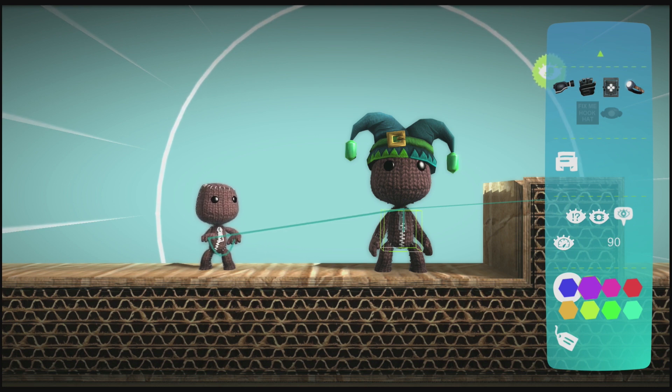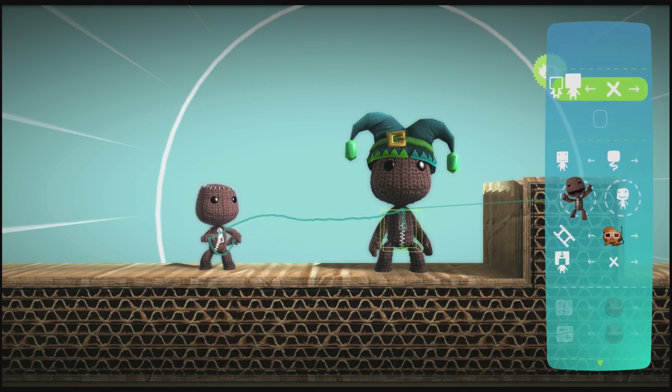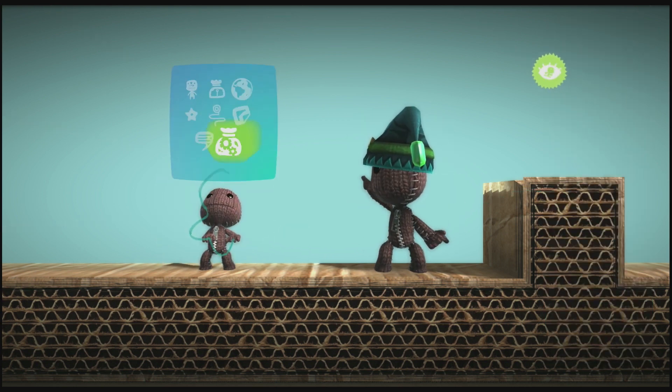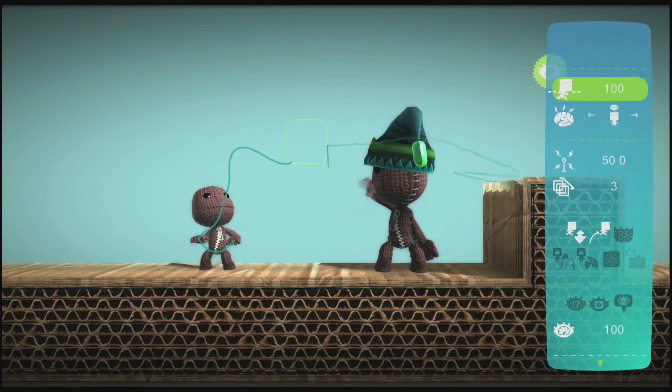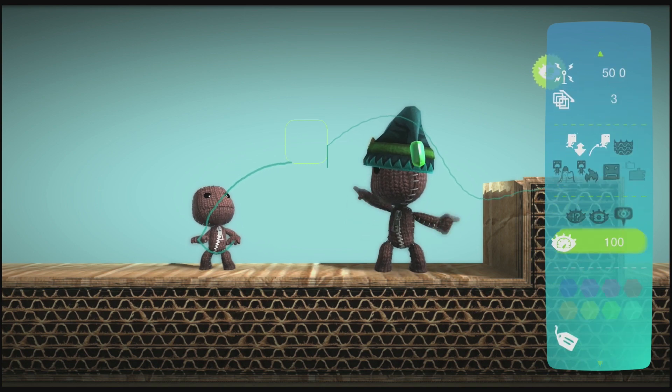A SackBot can now have two different forms. Set it to be a change link and alternate between its two selves with a change button. Finally, a behavior chip allows you to trigger new behaviors for your SackBots via Logic. They have most of the same options as SackBot does, so you can swap behaviors on the fly.